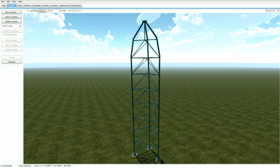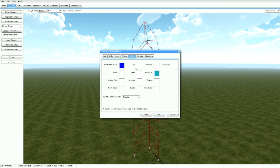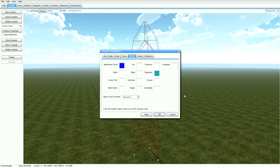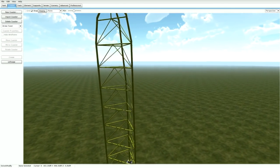Now if you want to change the color — for this particular item, it's set to Support Color — go ahead and unfreeze it. Go to Coaster Properties, go to Colors, and go to Support. Select the color you want, like this yellow here, press OK, then press OK again and freeze it. Now you can see we have a yellow tower.